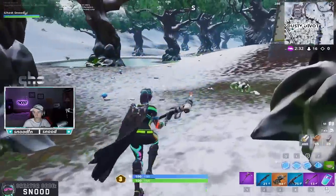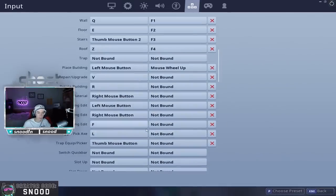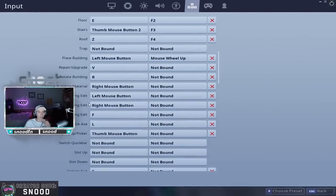Can I do that guys? How do I do that? Let me figure out how to do this. How do I bind reset edit the scroll wheel? Is it like a secondary edit bind or something? Like repair building, rotate building, reset building. Is it like this? Do I just set all these to confirm?